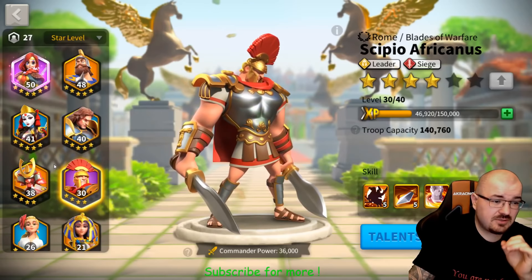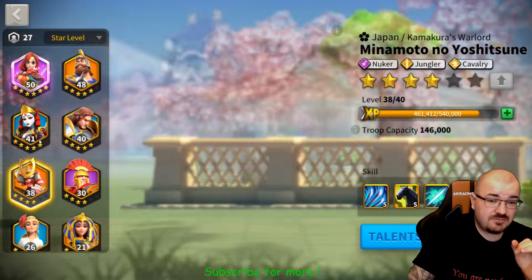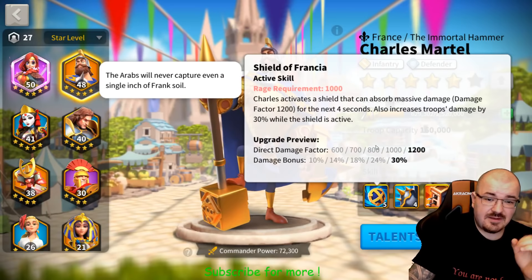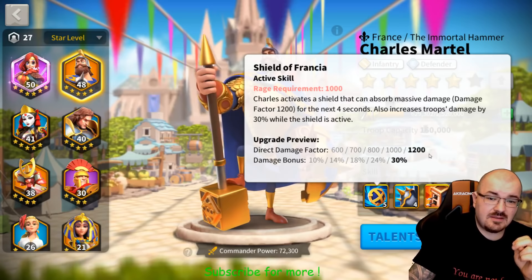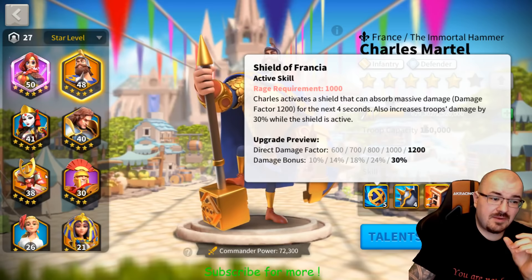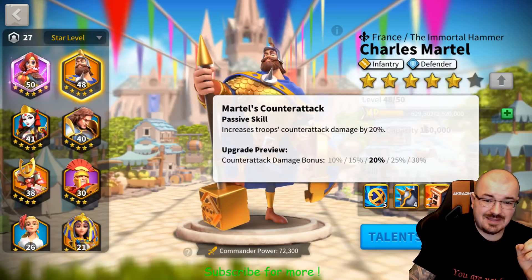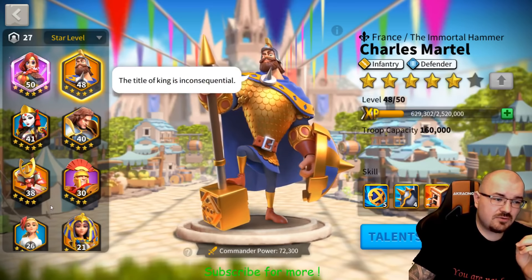I have also used Minamoto with Charles Martel in some of my videos. The reason they work together is not necessarily for the amount of damage absorbed by the shield, but for the amount of damage bonus the cavalry gets from Minamoto combined with Charles Martel's cavalry damage bonus — plus Charles Martel has a counter attack damage bonus skill, which is why they work well together.